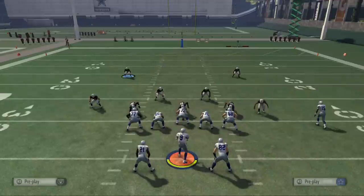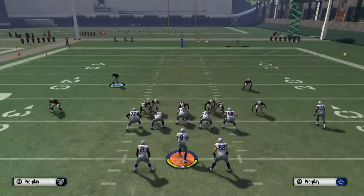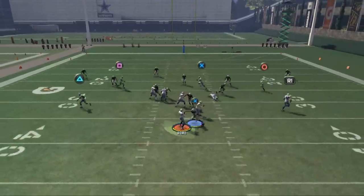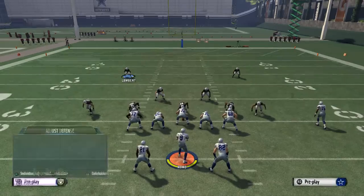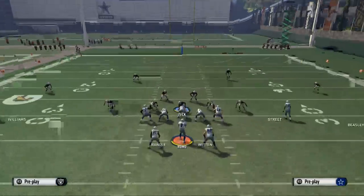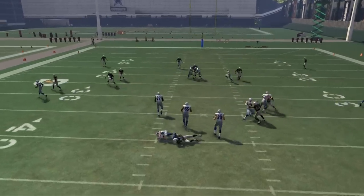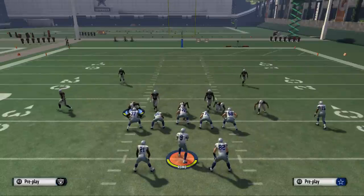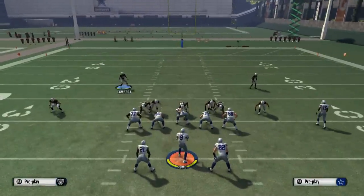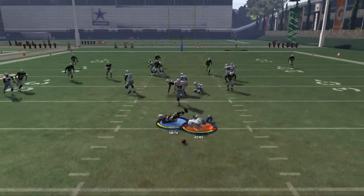But it doesn't work as consistently if we just pinch the line — it doesn't work every time. We normally get that edge heat. The key to this is that we're only sending three guys with the quarterback unable to get the pressure. For some reason we're getting gap heat, and we don't normally get gap heat when we crash the line versus when we pinch the line — that's the important distinction. Those of you who have purchased the guide will know what I'm talking about.